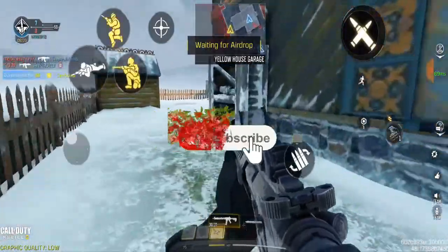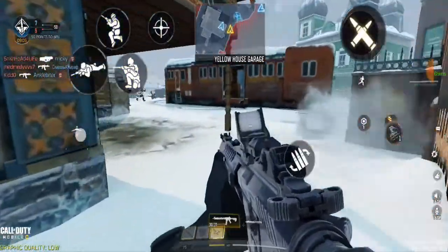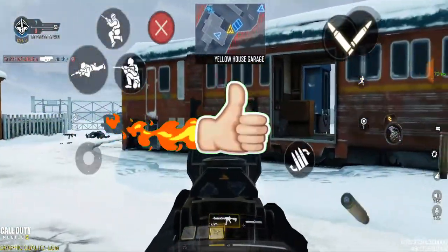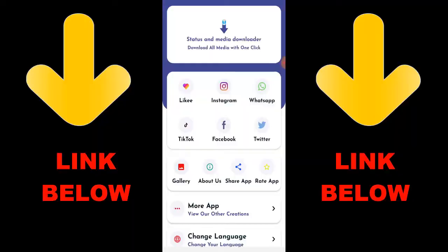And that is it guys — that's exactly how you turn on the prompt button in COD Mobile. Don't forget to like this video and I'll see you guys next time for another video.